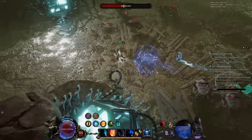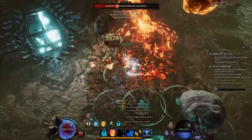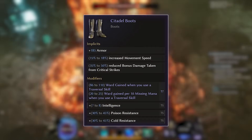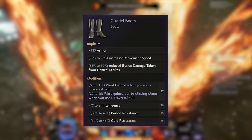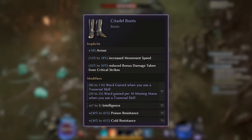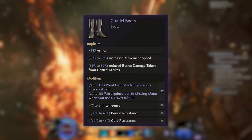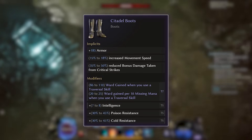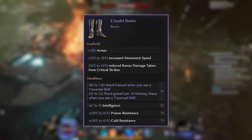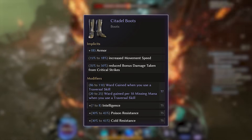And because of this, my Transient Rest aren't actually doing much. What we found was that it was actually better to replace your Transient Rest with a pair of experimental boots that have the ward gained per 10 missing mana when you use a traversal skill. This mod actually ends up being just as good as Transient Rest at around 50% of your mana, with it only getting better than Transient Rest as you push into lower and lower mana values. Because in this build you're most likely going to be at lower mana values than higher mana values, these boots actually do a lot of work by themselves.